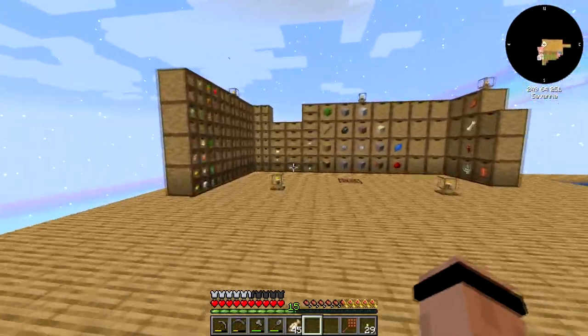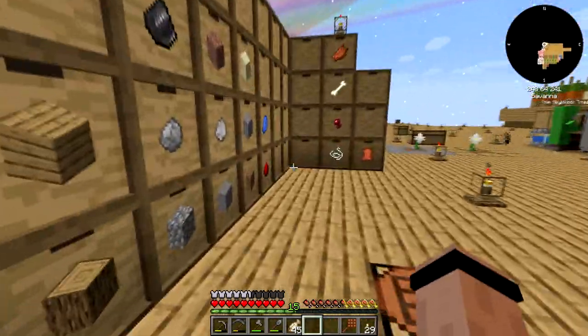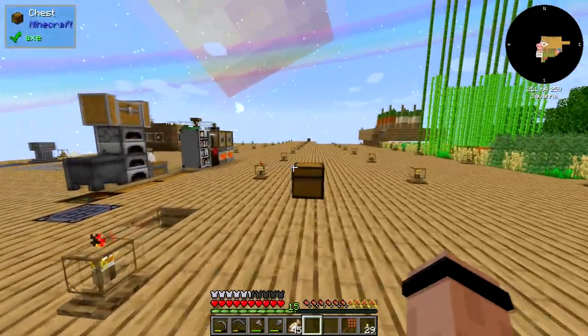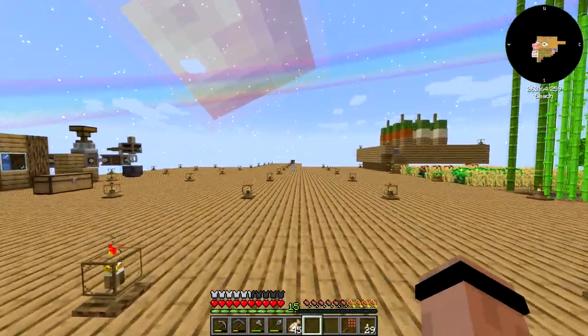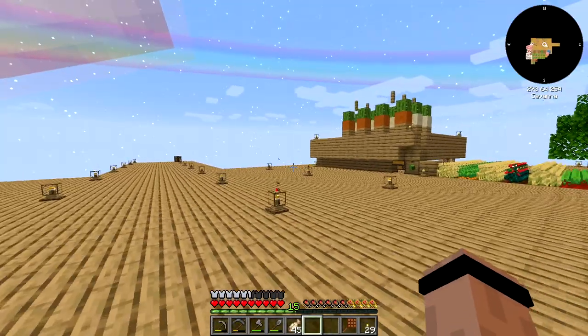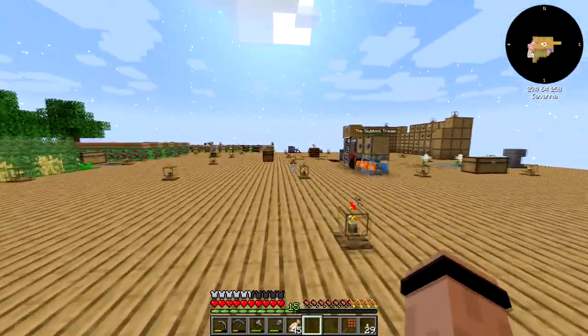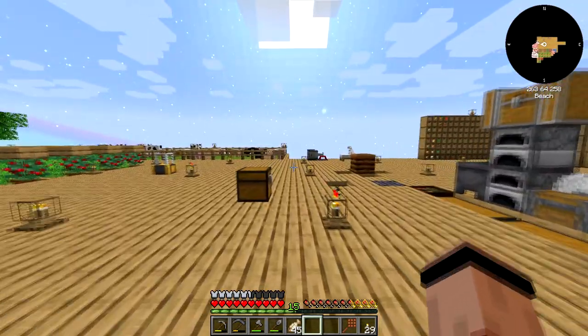I think I'm gonna call it there for today. We made some wicked progress: two cobblestone generators, the mechanical mixer station, the curdling station over here, all kinds of ore dust, and started into some metals like crazy. I can't believe we don't have iron yet — I've never gone this long without it. I'm 47 Mark 4, this is Skyopolis 4, hope you guys enjoyed the episode — hit that like button and I'll see you in the next episode!